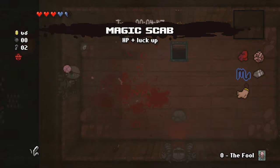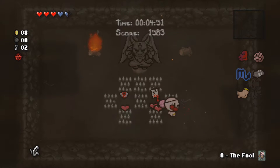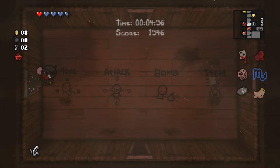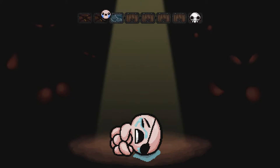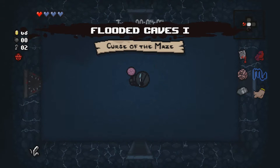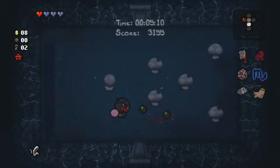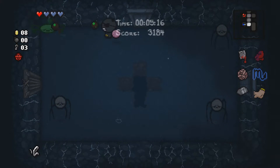HP up and luck up — awesome. Okay, I'm not taking Headless Baby. I used the Full Card and it sends you to the first room. The Woz room does what the shovel does — it either takes you to a crawl space or the floor below, which I just did. The Pack is a damage upgrade and a tears upgrade.